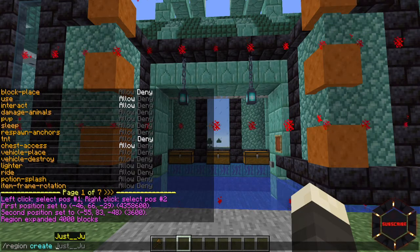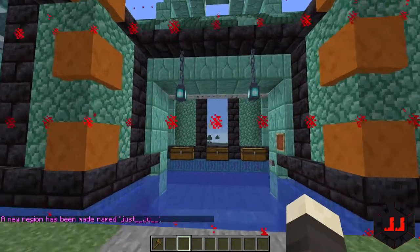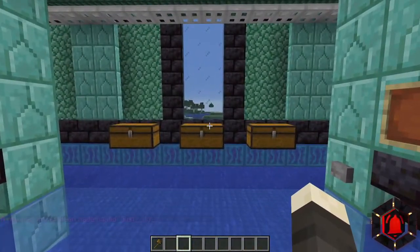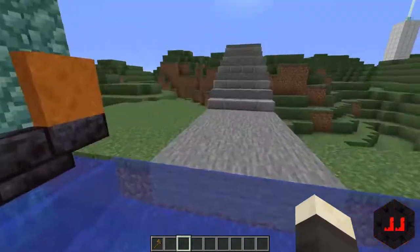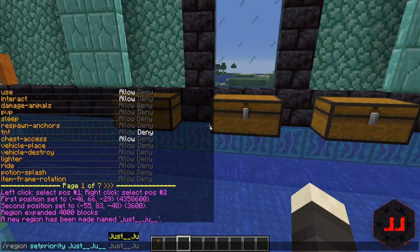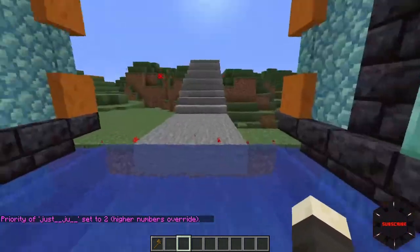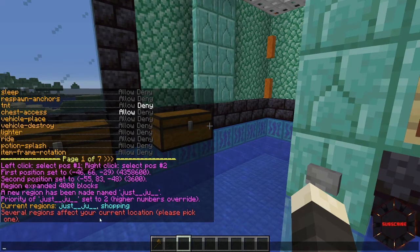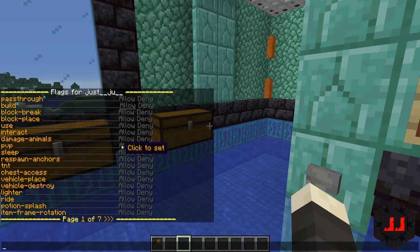Once you've expanded the selection, do slash region create and give it a name — I'm going to set this to my alt account's shop name. You might want to add the word 'shop' or coordinates at the end to identify it. Once done, make this a higher priority than the main area so its permissions override. Do slash region set priority, the region name, and then a number higher than one. When you do region info again, you'll get a different menu asking which overlapping region you'd like to select.